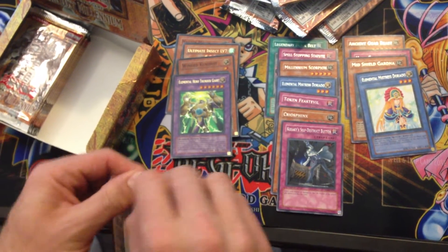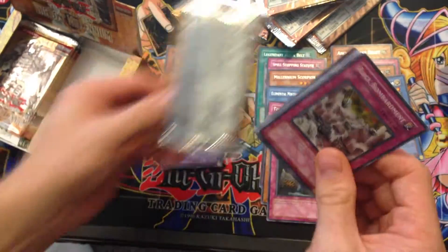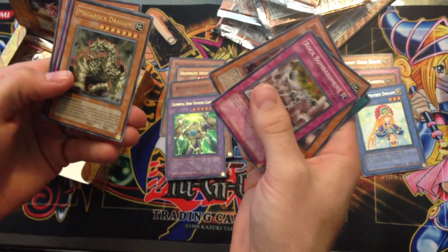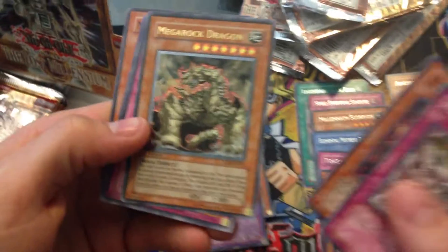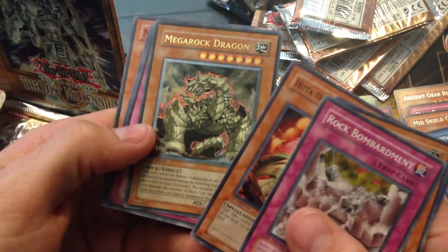Probably won't pull all that much more - probably just a Super, maybe two. Hopefully if I do, it's a Brain Control, but if not that's okay. Another Ultimate - Mega Rock Dragon! Check that out. So two Ultimates in one box - that's pretty good.